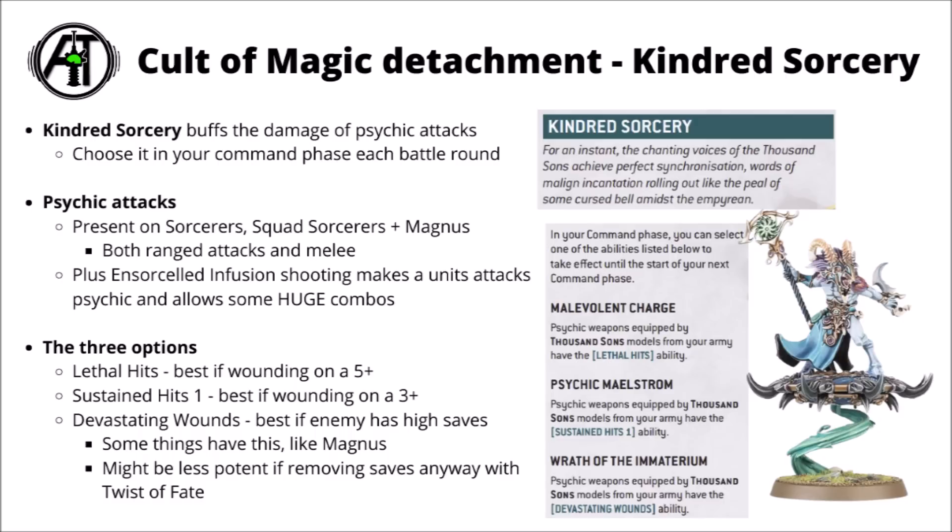Out of the three Kindred Sorcery boosts, all are potentially usable. Lethal Hits is likely best if you're wounding on a 5-plus. Sustained Hits 1 is equal on a 4-plus or better if wounding on a 3-plus. Devastating Wounds is a bit more situational - a fair few Thousand Sons Psychic attacks already get Devastating Wounds, like Magnus's main damaging attack and a couple of sorcerers, so they won't gain anything there. It might also be less potent if you were going to use Twist of Fate, as there's less value in mortal wounds if armour saves are being bypassed anyway. Overall though, quite nice and flexible to choose each turn based on your targets.